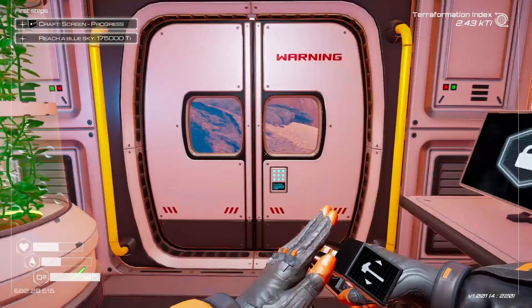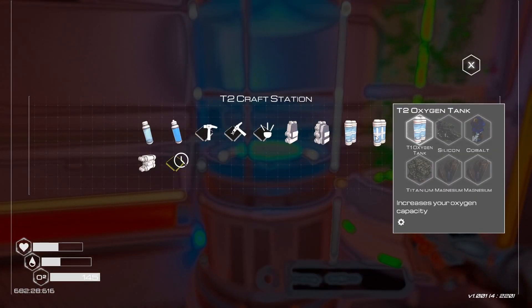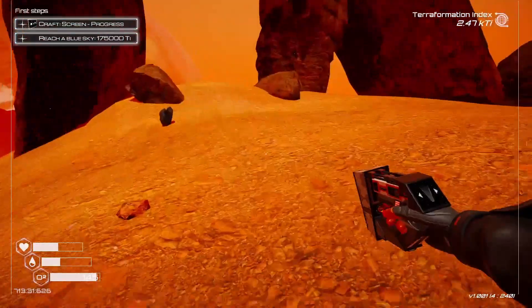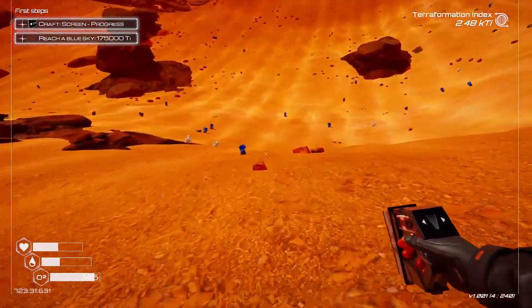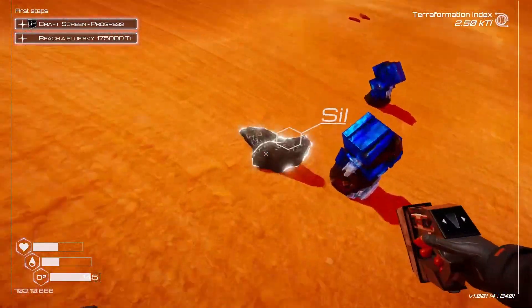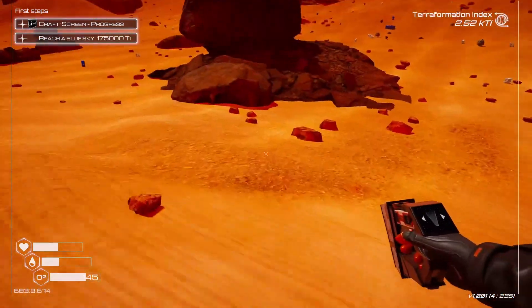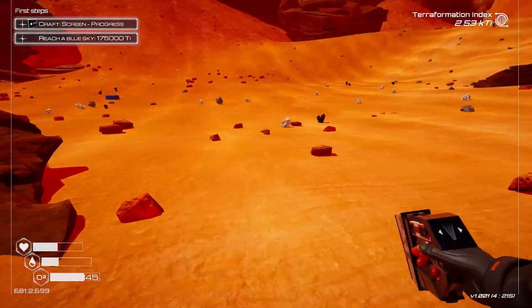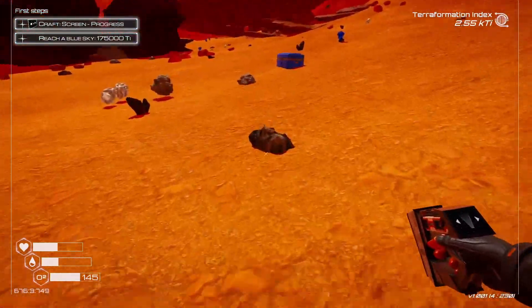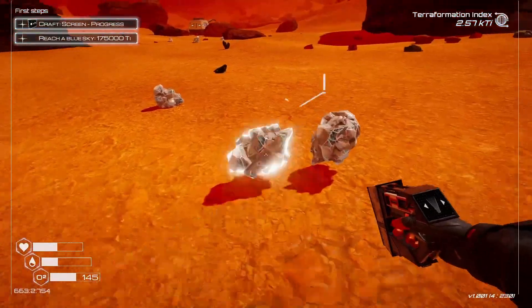A lot of magnesium and cobalt needed. We'll just do it — basically grab everything we see. Need quite a bit of magnesium. I saw one cobalt is what we needed as well. Silicon. Oh, we got a T3 backpack. I wonder if I need to craft the T2 before T1, but we'll see. This should be enough to make at least one of the things.